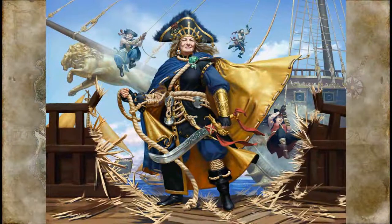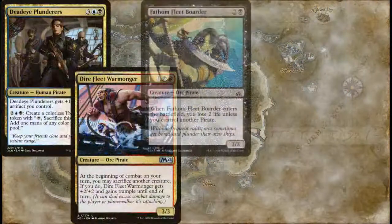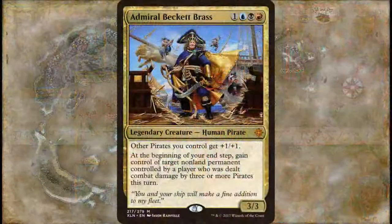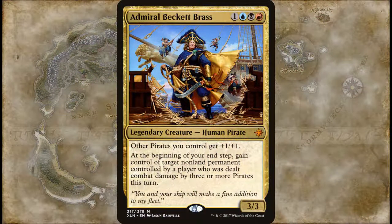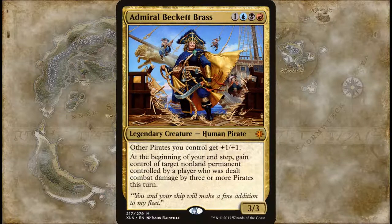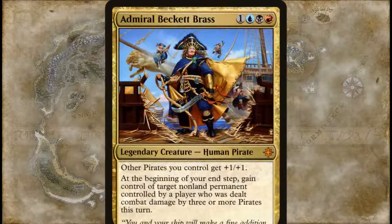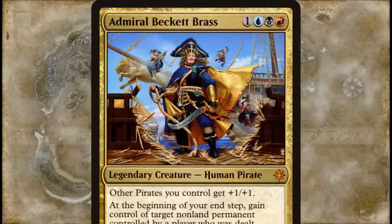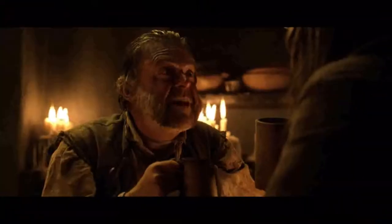An entire coalition of pirates answered to her: the Deadeye, the Dire Fleet, the Fathom Fleet, the Straw Hats, and the Storm Fleet. Just look how awesome and imposing she looks. Admiral Beckett Brass is a four-mana 3/3 legendary human pirate that gives all other pirates you control +1/+1. Additionally, at the beginning of your end step, you gain control of any target permanent controlled by a player who was dealt combat damage by three or more pirates this turn. Take what you can. Give nothing back.